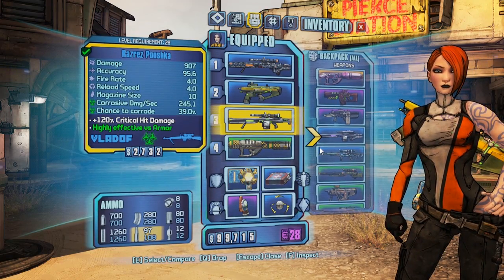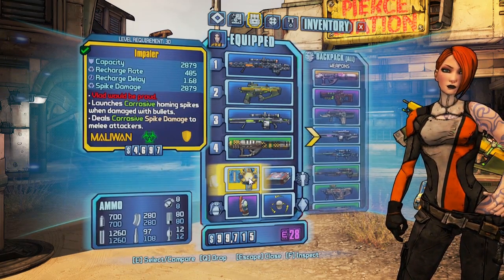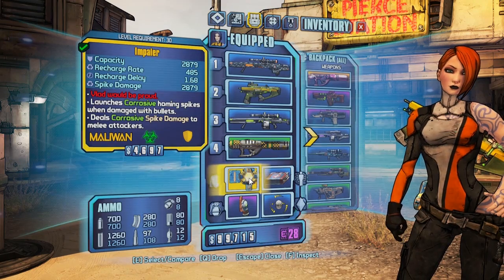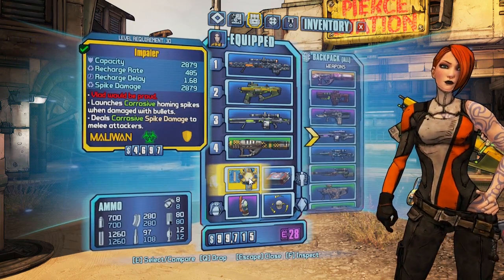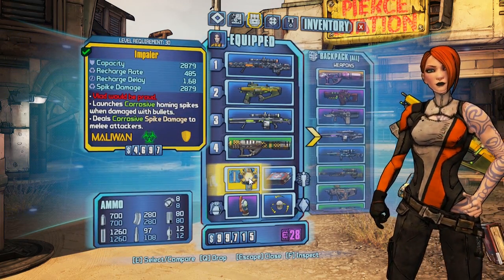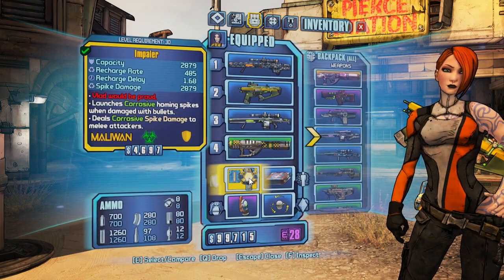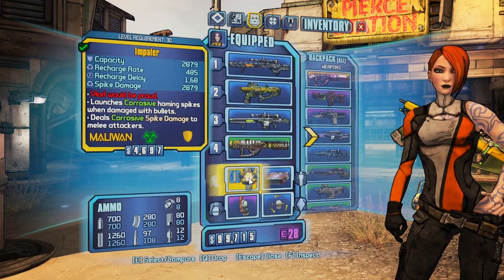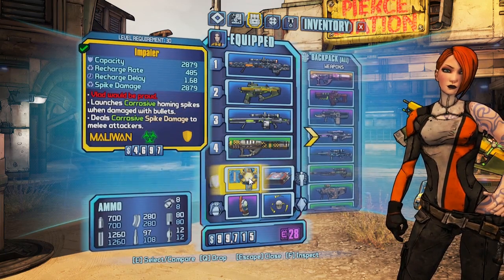The main reason I'm making this video is because I found a shield — I got this from the very last boss as a drop. It is Vlad the Impaler's Shield. It has a 2879 capacity, fairly decent recharge rate, great recharge delay at 1.68 seconds, and spike damage at 2879. Most spike damage shields affect enemies if they melee you, but this one launches corrosive homing spikes when damaged with bullets. So if someone shoots at you, this shield shoots back at them, doing 2879 corrosive damage. It is unbelievably powerful.